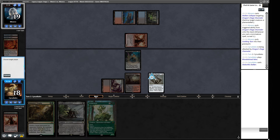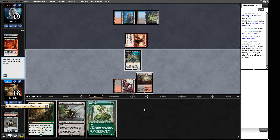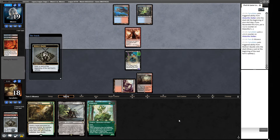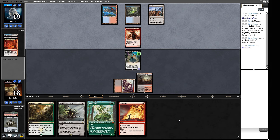Let's look at the top card of our library to see if we want to draw it or not. A Pyroblast - that's interesting. Do I want this Pyroblast? It's good against Murktide. We've seen Counterbalance so I think we probably do want it. I'm not super happy about it but we need to have the bigger threat on board, and holding the Bloodstained Mire allows us to do that. There's a Wasteland and a Dragon's Rage Channeler from our opponent. Three cards left in their hand and they get to attack.